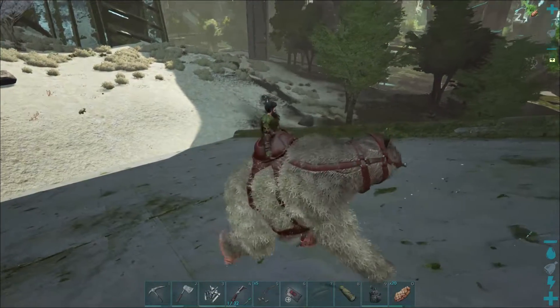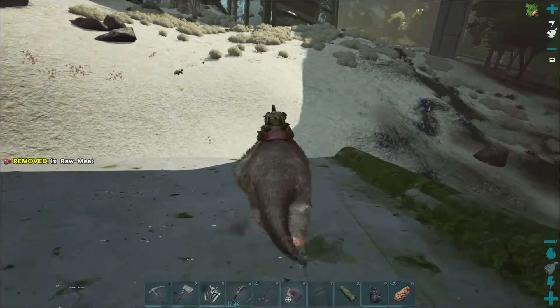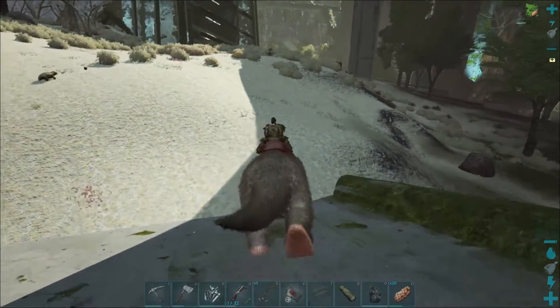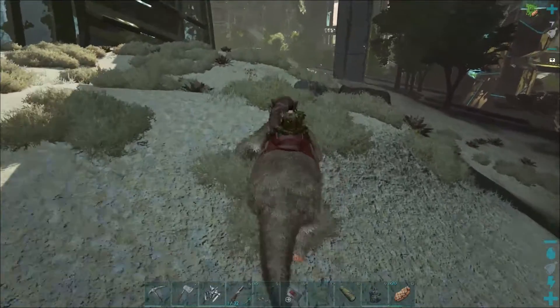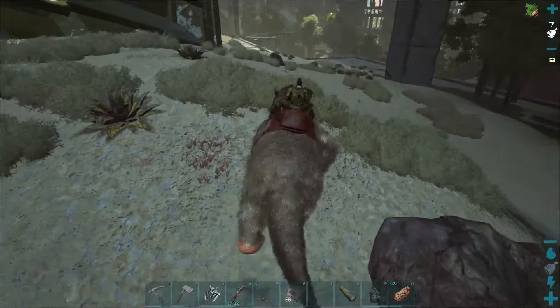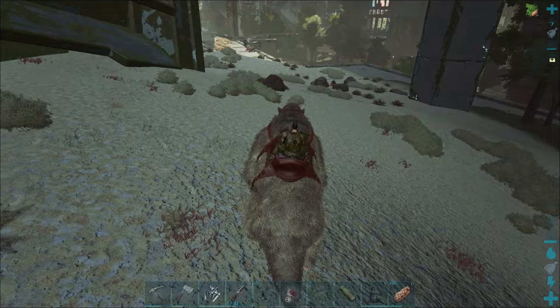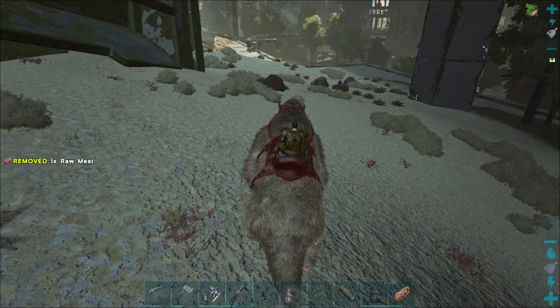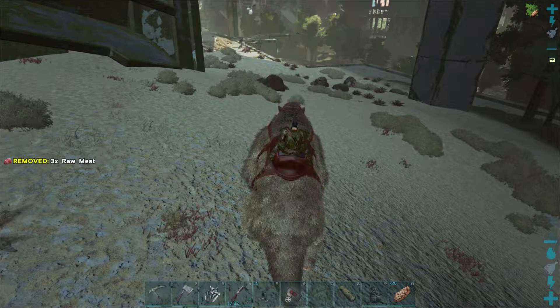Okay, okay - is he dead? Wait, guys - it doesn't do a bleed effect! It doesn't - it was only doing 193 damage, no bleed. So I'm actually hurt but not critically. I wonder if we could take him, all of us. If it doesn't do bleed that's way weaker than a regular one. He's gonna come get me. There's a spider - gotta be a bug, I'm sure they'll patch it.